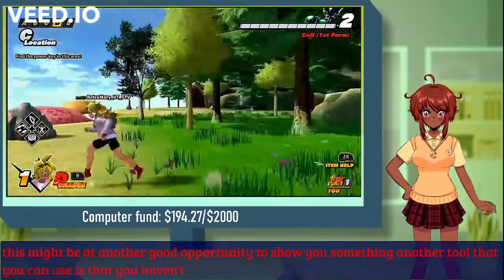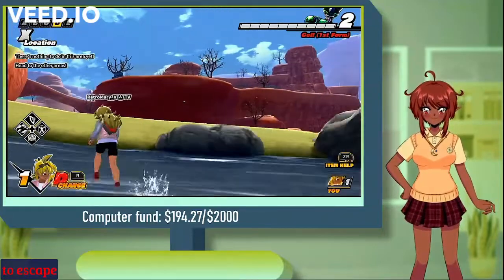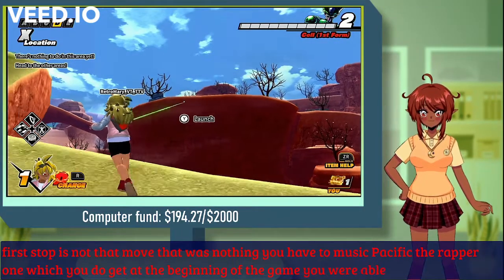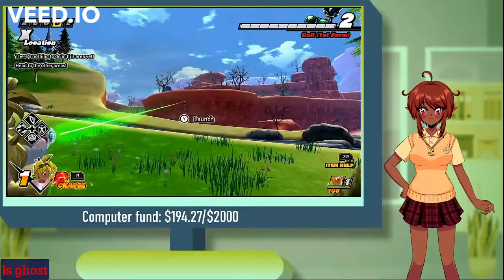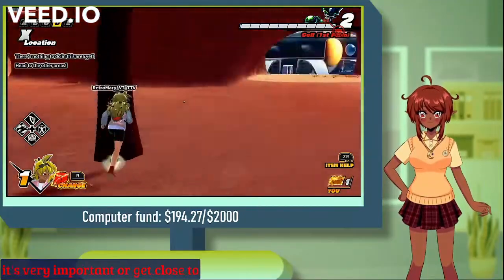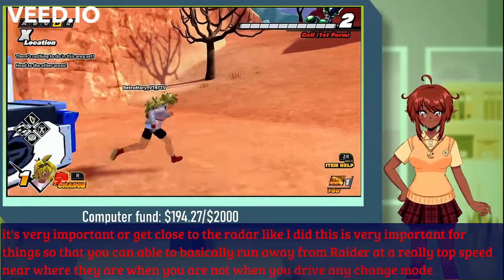Another tool that you can use — and a lot of people haven't been using this lately, but I feel it is very crucial to being able to escape the raiders — is the grapple, which you get at the beginning of the game. You are able to find a wall at a pretty far range and grapple to it. I actually didn't know how far range this went. You can use this to launch yourself over to places and help you escape the raider. This is very important for being able to run away from a raider at top speed when you don't have any change mode, which can happen quite a bit.